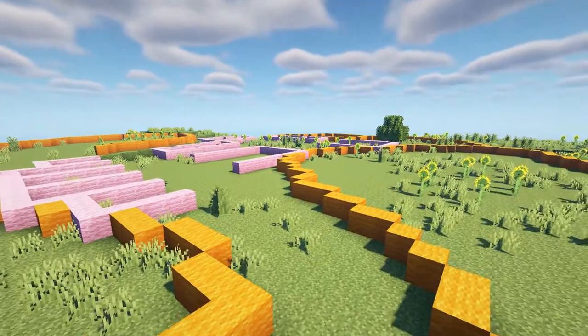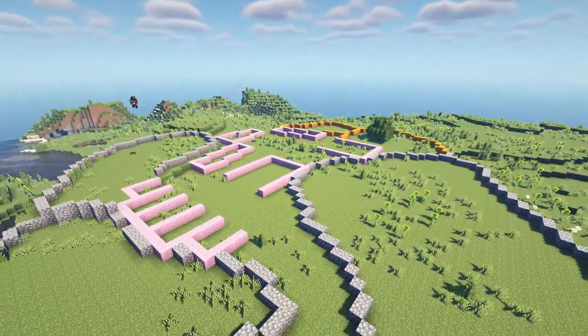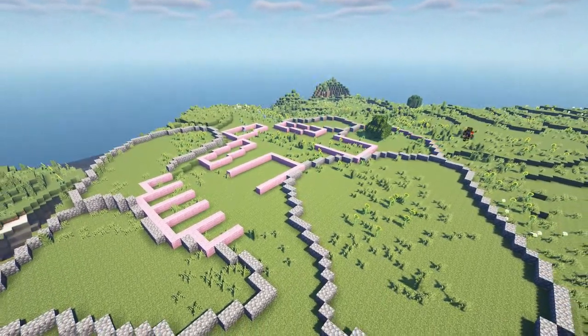As you may see on the ground here, I have already gone in and laid out using orange and pink wool where I plan on building the different buildings and fields.